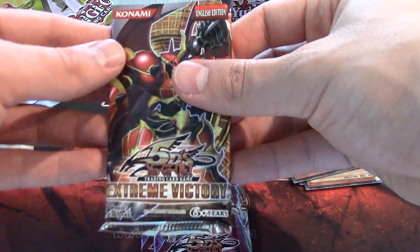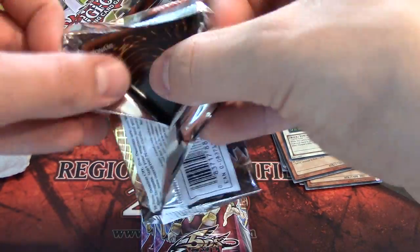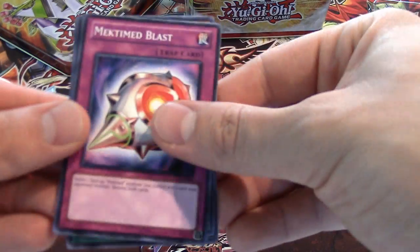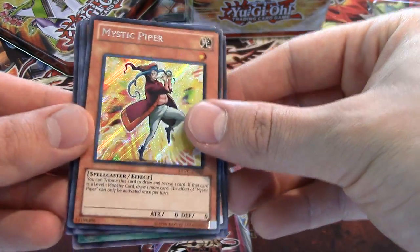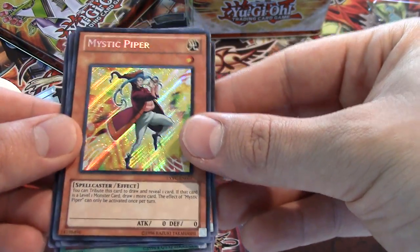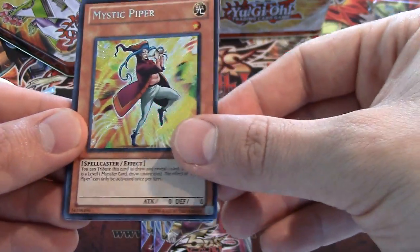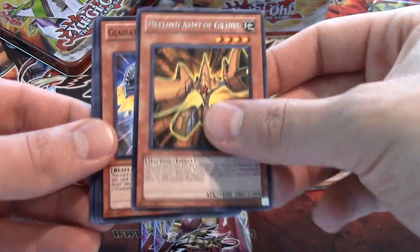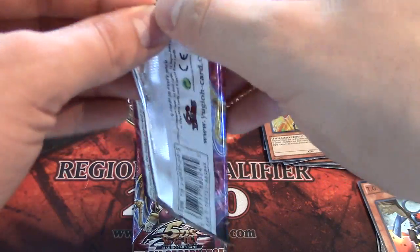And we're going to move on to the Xtreme Victory booster pack. Mystic Piper Secret Rare! Oh, this is so awesome. That's pretty exciting — I like this. This is one of my most favorite art cards in the game, especially for meta decks. Oh man, this is so cool. Jobber's very pleased, as you can tell. That's awesome. Mystic Piper — I'm going to have that in my binder.